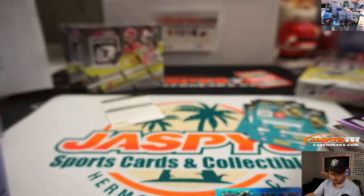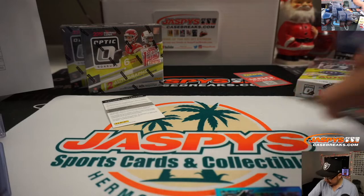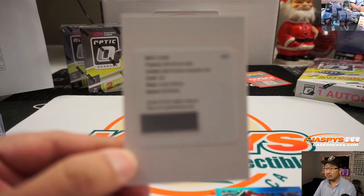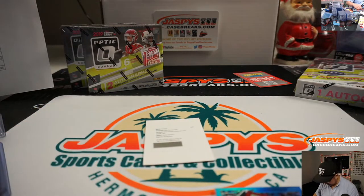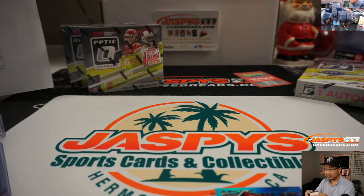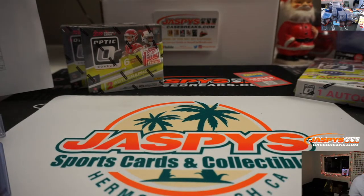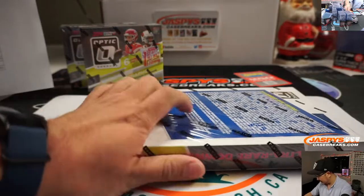Redemption is Hunter Renfrow, hollow. That goes to the Raiders. Millennium Falcon Lego sets go for $500 bucks — I can't spend $500 on that. It's like a box of NT.